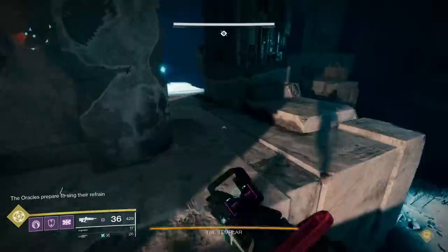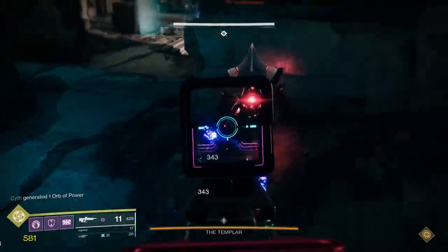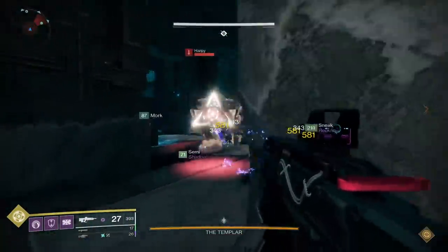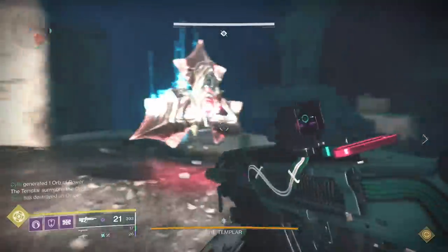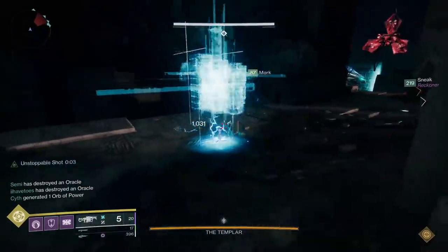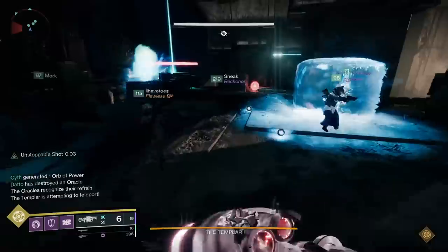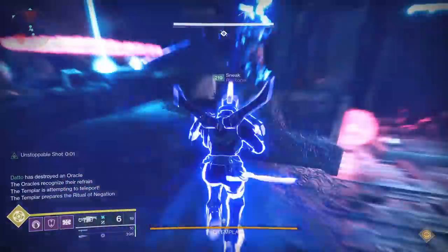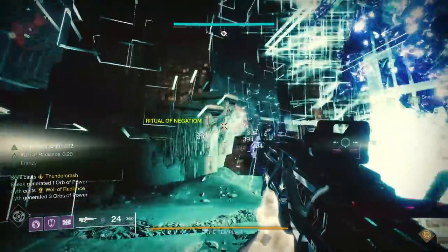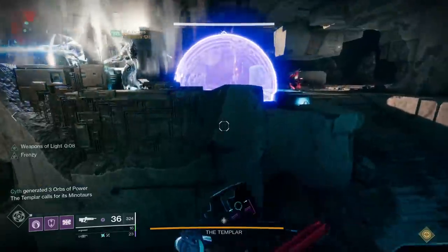The challenge for the Templar is no teleports allowed at all. This makes for a very chaotic fight as you'll be blocking teleports while doing another oracle wave and dealing with minotaurs. However, in case you haven't noticed already, Templar does not have a lot of health and a lot of teams out there are probably already doing this to begin with, as it is the fastest way to kill Templar. The only thing that will hold you up here is if you aren't freeing the relic holder from their detain if they happen to get it, since your relic holder will probably be blocking the teleports.